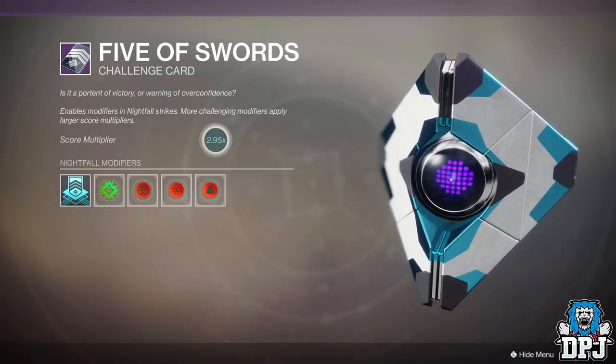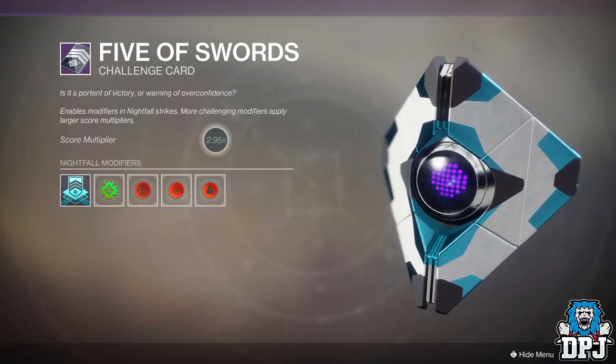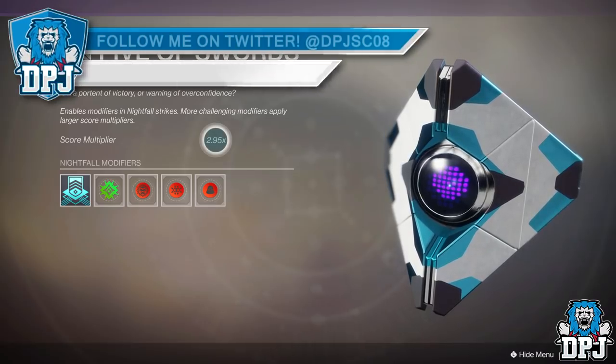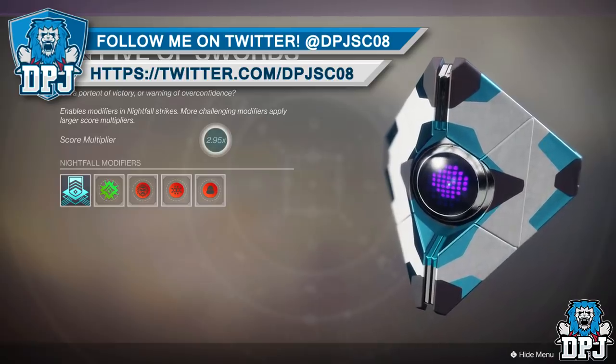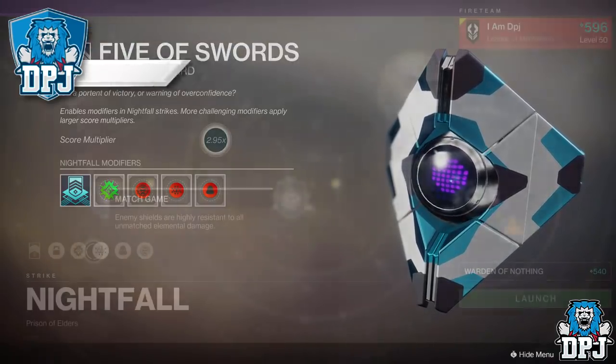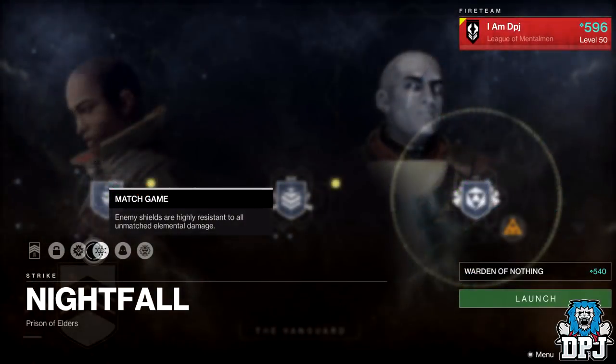Using these mods means you don't have to use the handicap feature which lowers your overall power level. Although lowering your power level by about 10 would add a 0.40 to your overall score multiplier, and with 10 less levels — if you are around that 600 mark you wouldn't even notice it. That is completely down to you.